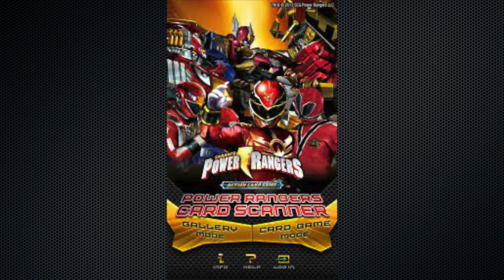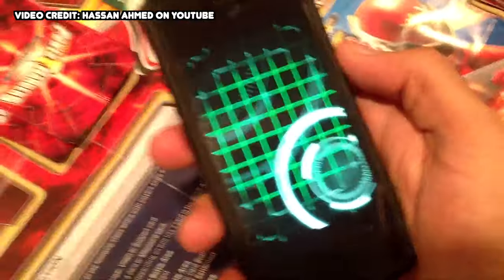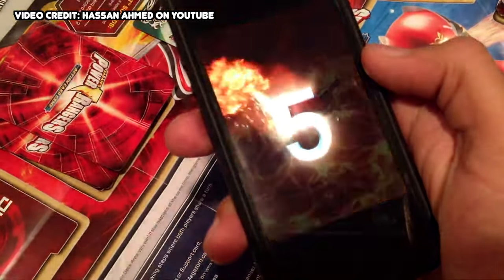Method 3 is the Action Card Game App. This was used as part of the marketing strategy by Bandai America for the game, and allowed for each card to be scanned with a short animated clip or a clip from the show to be played after each one. This app had a game mode as well that would read a power level after the clip for the purposes of judgment.